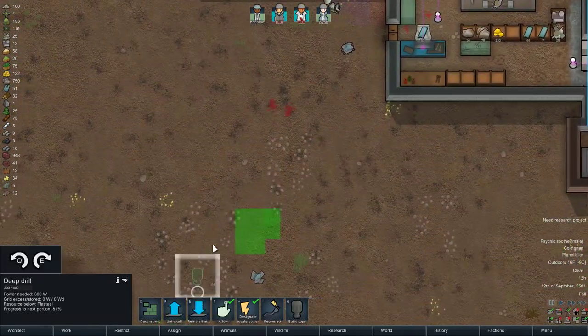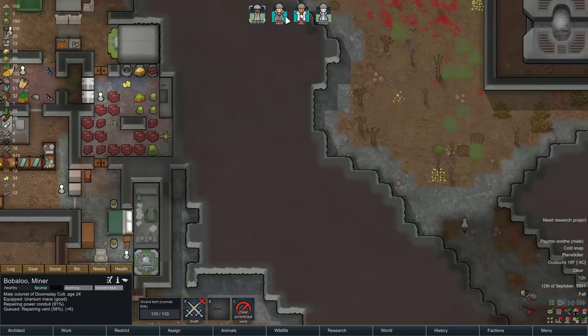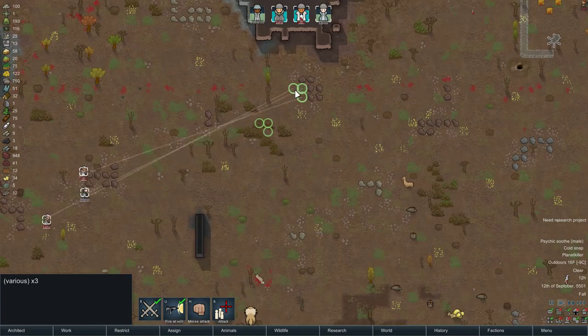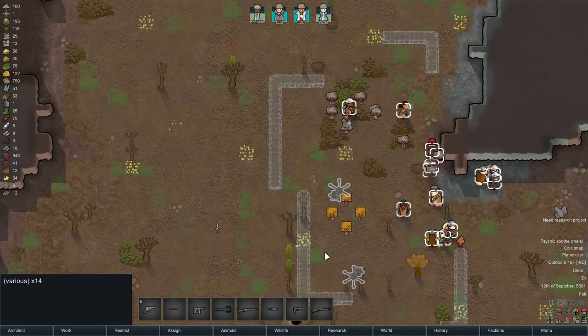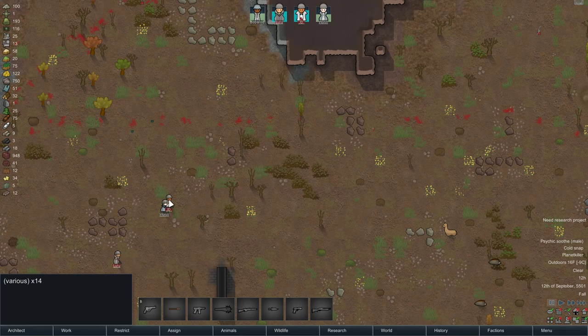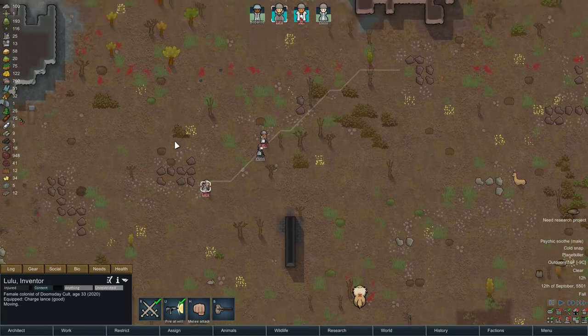As for uranium, let's see if that is a uranium node. Their weapons are very short-ranged — very, very good for me. Their longest weapon is a bolt action, which reaches out to these stone blocks. So let's get behind these trees and start pummeling them.